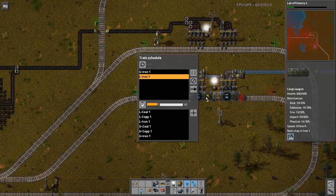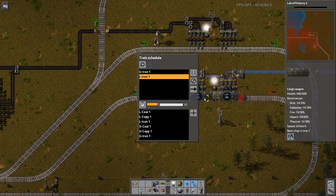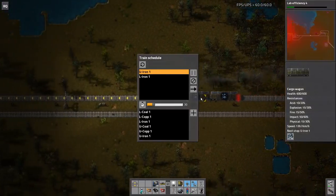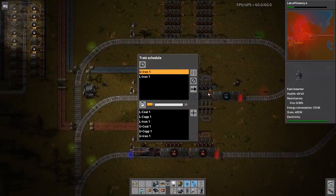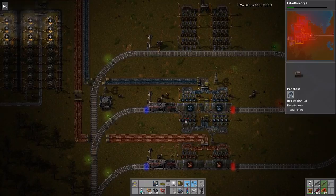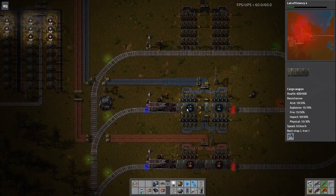How much is a potential full load? 2,000. 1.3 for each. Yeah. So it's 2.6k every... so it's 3.6k every... Nice.